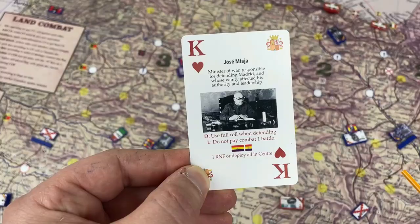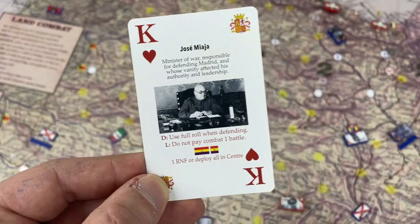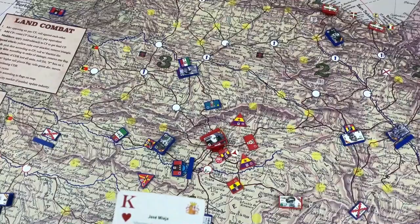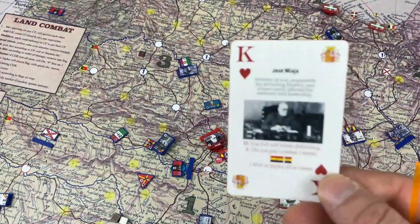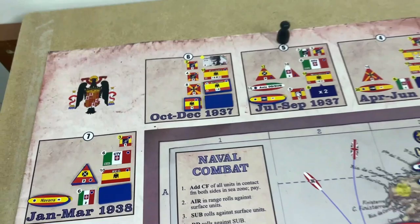Finally for the Republicans, we have Jose Miaja, commander of the center region. The card allows you to use either the defense quality or the logistics quality — put that on his command and use it. If not, you can deploy any regular army and a tank — but only in the center region, within a 135-kilometer radius from Madrid. So anywhere within that red area you would deploy. If he already has a command, you can do the reinforcement instead.